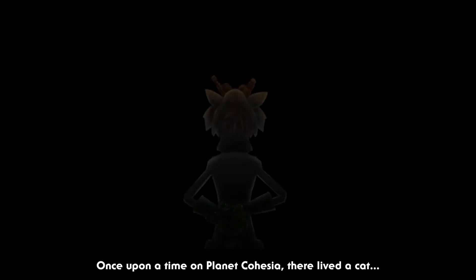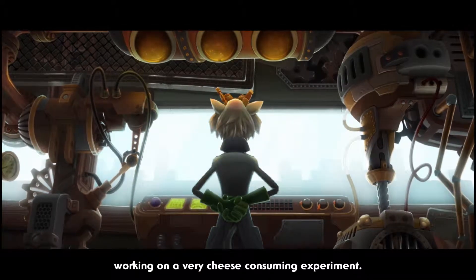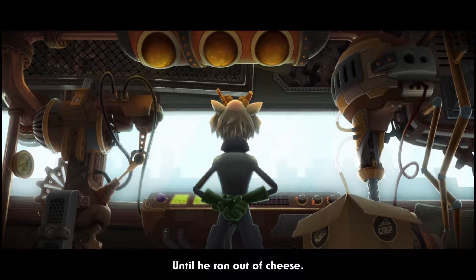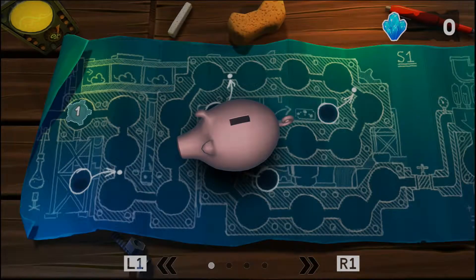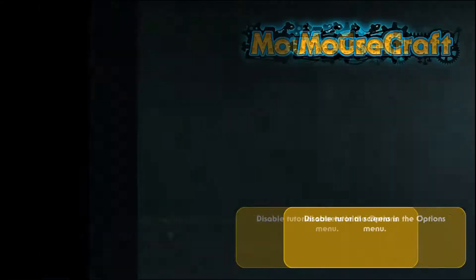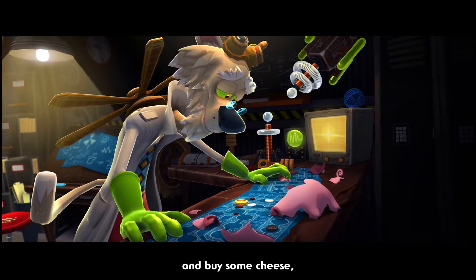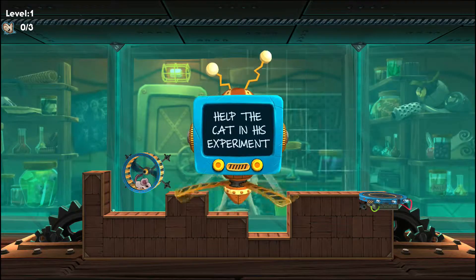Once upon a time on planet Cohesia there lived a cat scientist — Schrodinger or something, some German-sounding name. He was working on a very cheese-consuming experiment and worked very hard on this project but failed repeatedly until he ran out of cheese. Left with only one choice, he turned his mice followers into Minecraft-style people. It doesn't even look like a cat, it looks like a freaking sheep with a mutation.